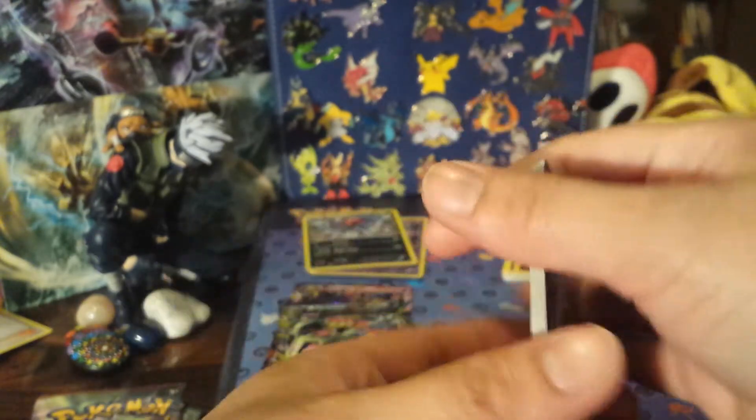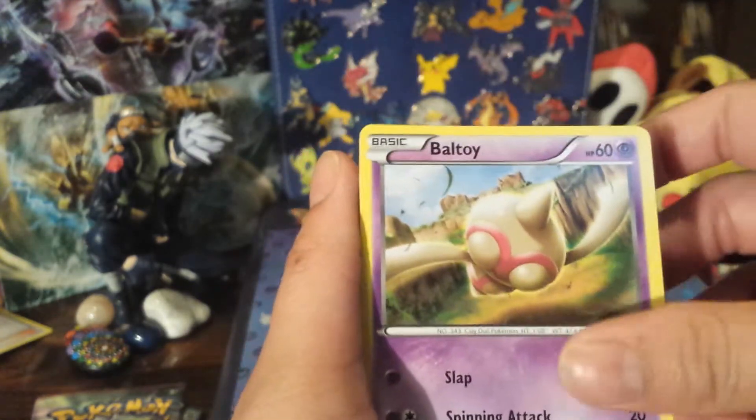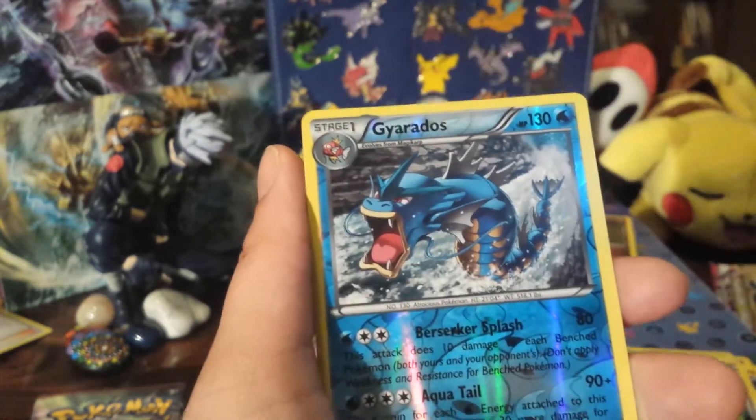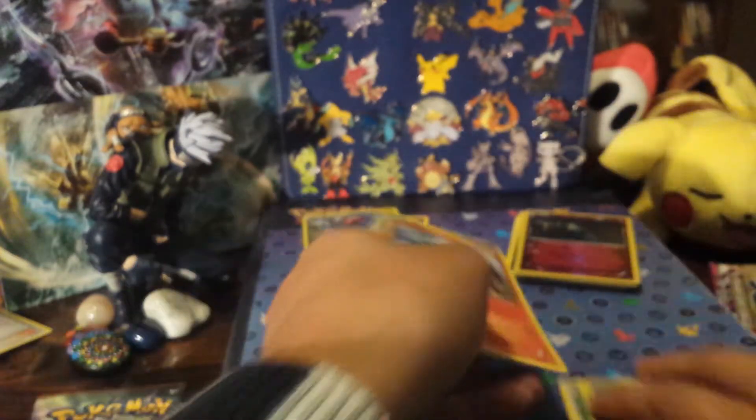Alright, let's see what we get. We have an Eevee, Porygon, Baltoy, Malamar, Gulpin, Dangerous Energy, Rotom, Sceptile Spirit Link, Reverse Gyarados — which is a rare — and an Entei. Alright, three more packs to go.